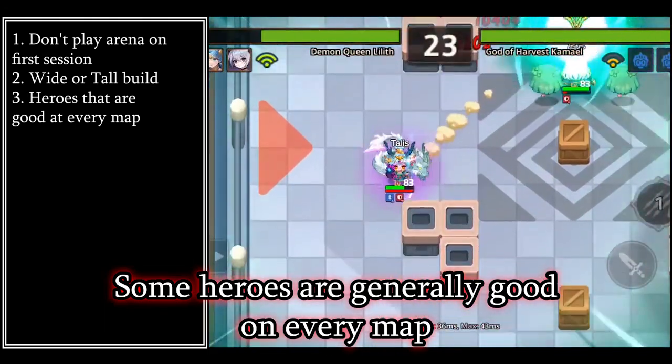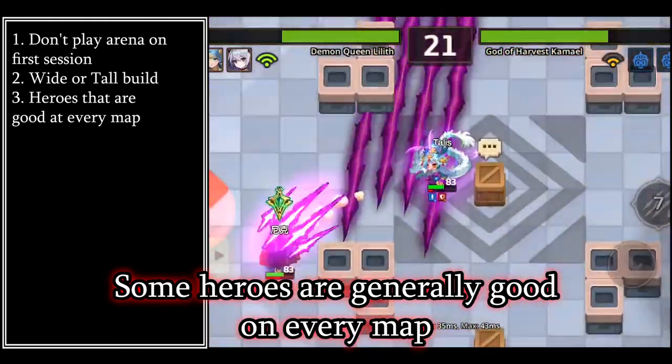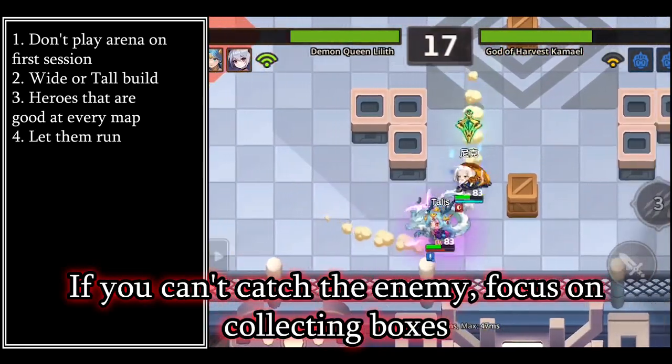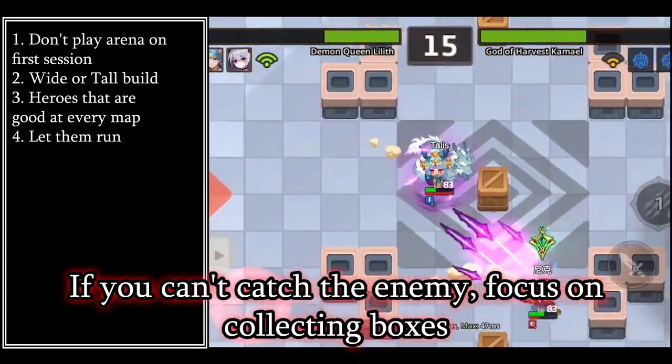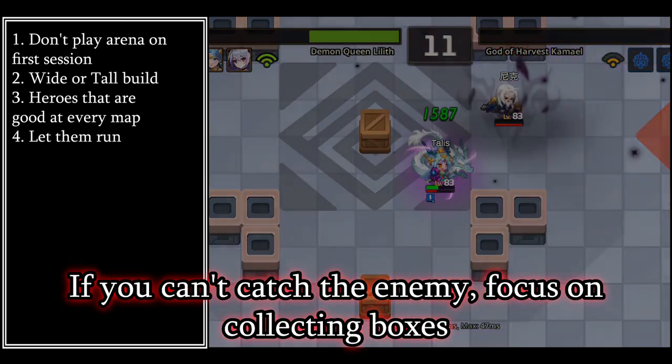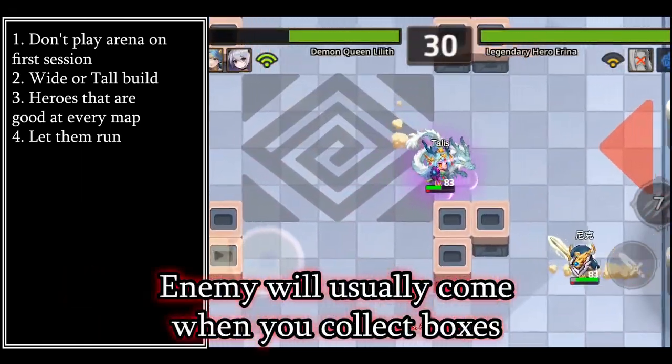Not all heroes are good for every map, but there are some heroes that work well on every map, such as Lilith, Lynn, Camale, Ogma, and Noxia. If your opponent keeps running away, take as many boxes as possible while watching their distance and weapon skill timer.